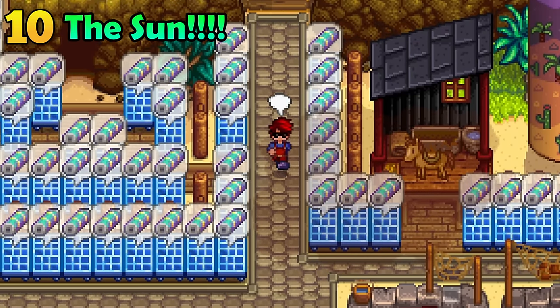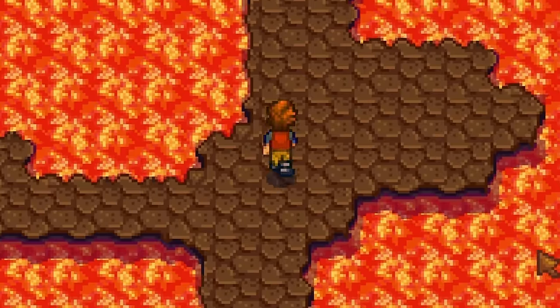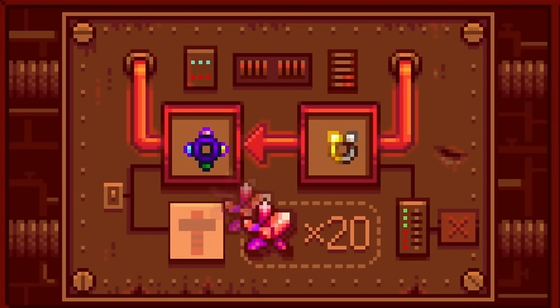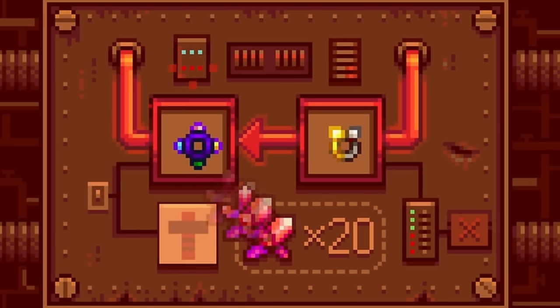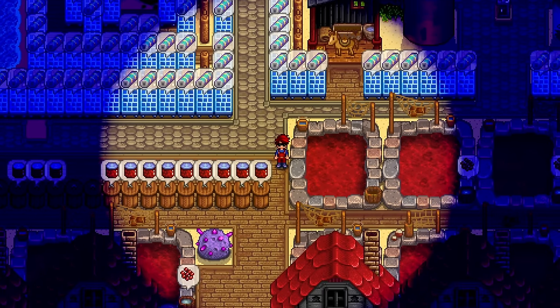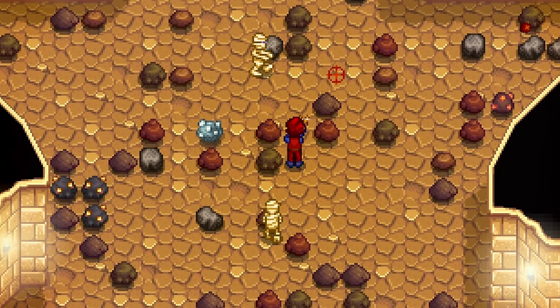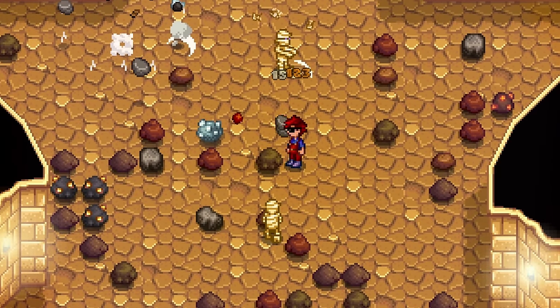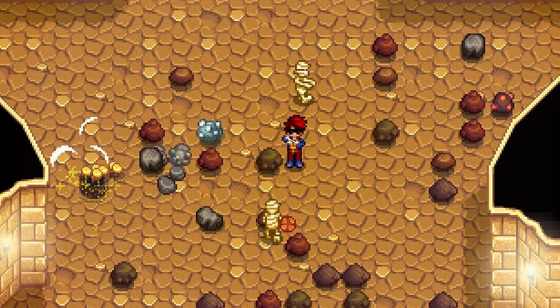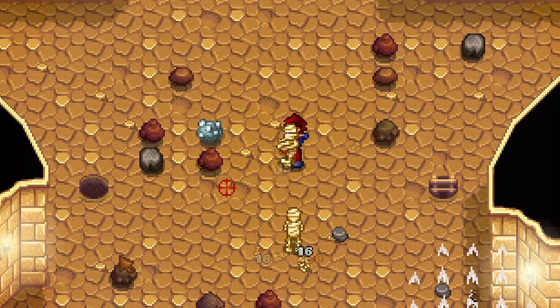Do you like the sun? Of course you do. The night is all dark and vision impaired — lame. Just become the sun. Run into the forge with two iridium bands and two glowstone rings. Combine them and wear them. All of these buffs will stack, effectively allowing you to hold four glowstone rings. You are now the sun — look at how bright you are. Additionally, the magnetism effect also stacks, making the slingshot ever so slightly less annoying. This might not be nearly as good as lucky rings, but it's still cool that we can do this.